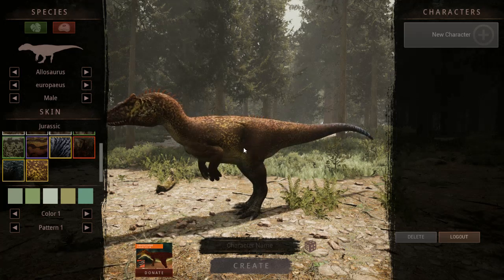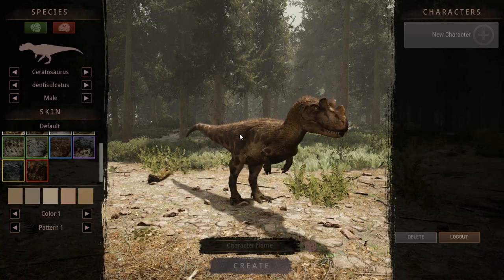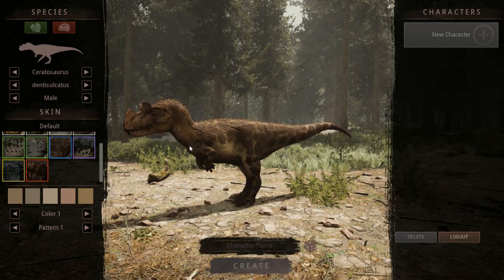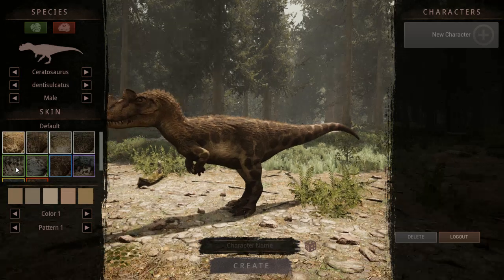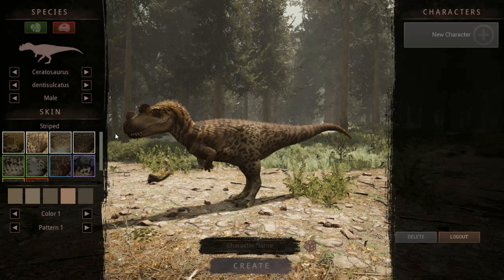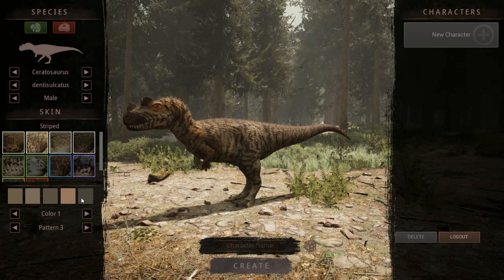If I was going with Daniella I would go with the spiked style. But now let's move on to the Ceratosaurus. I like how it looks — it's a bit chubby but kind of adorable in my opinion. Let's see the skins. It's striped — looks really nice, kind of like a tiger. A lot of them do seem to have that tiger-like pattern.